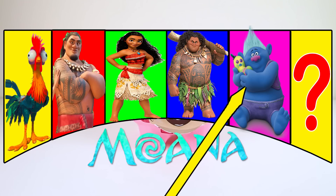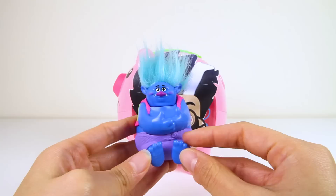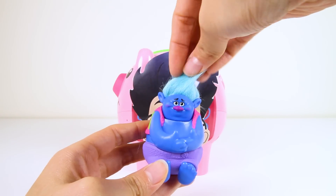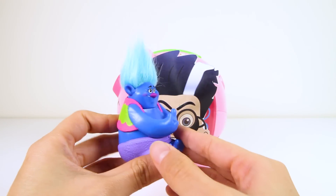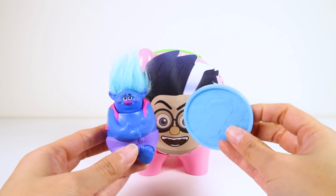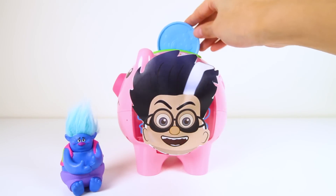Now let's spin the wheel again...and it's Biggie from the Trolls movie! Biggie is one of the biggest trolls, but also one of the nicest! Doesn't Biggie have the coolest blue troll hair? And he always carries his green pet worm named Mr. Dingles! Since Biggie is blue, let's give him a blue coin to put in Romeo's bank!